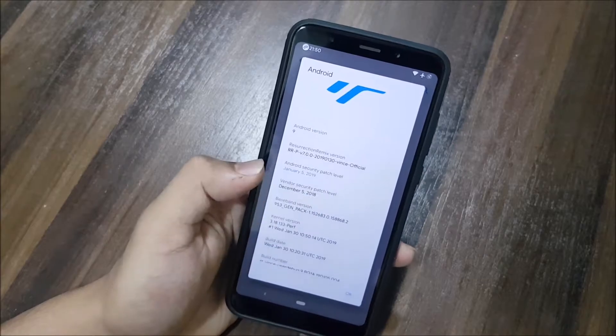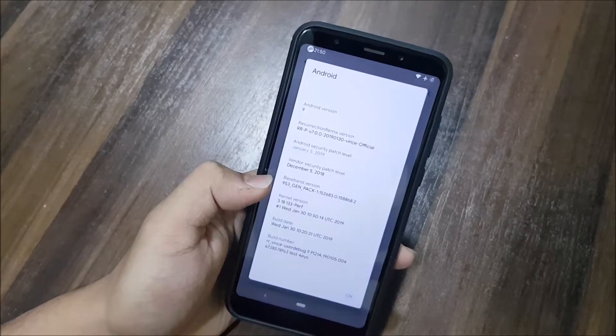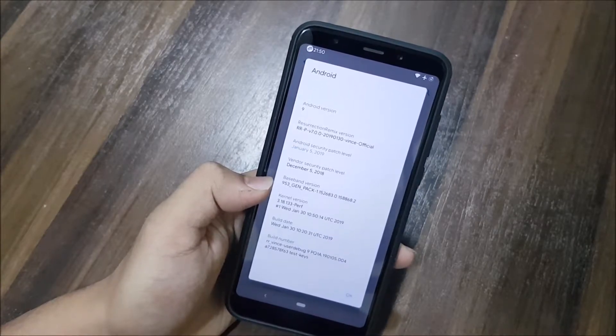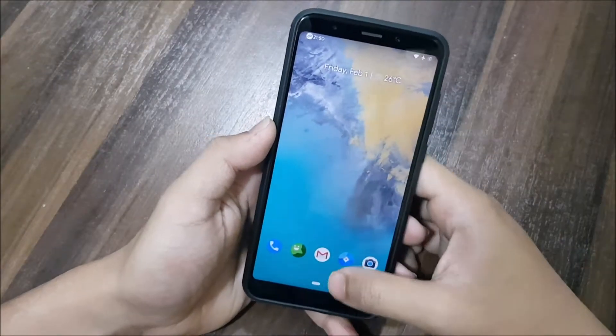It's the January 30th build with the latest January 5 security patch and the latest upstreamed kernel 3.18.133. You can see the build number is RR-whyred, built January 30th.